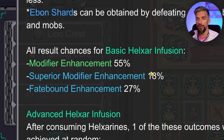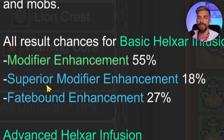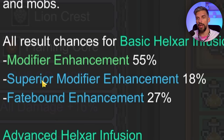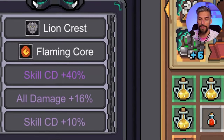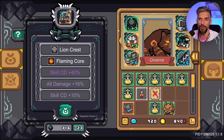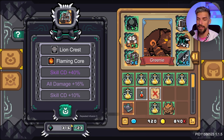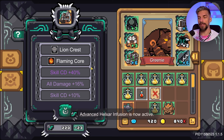Here are the chances for basic Helixar infusion: 55% for normal modifier enchantment, 18% for superior, and 27% for fate bound enchantment. The chance is pretty high, so if you have enough resources you can roll a couple of times and probably get what you want. Since basic Helixar is so easy to get, it's not a problem — you can spend it as much as you want and you'll have plenty coming your way.